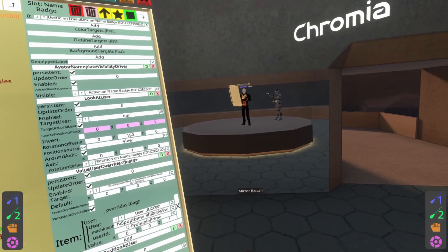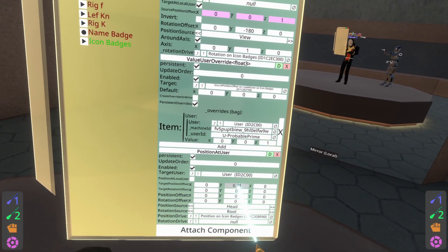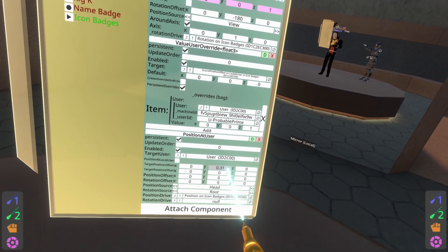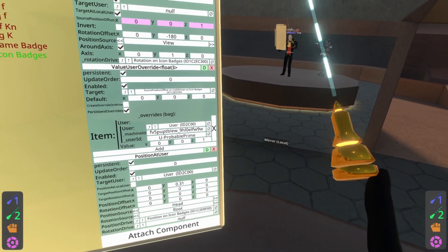If your icon badges are then out of alignment because of that, select the icon badges, scroll down to position at user, and change this property. Again: height higher or lower is Y, left and right is X, and forward and backwards is Z.